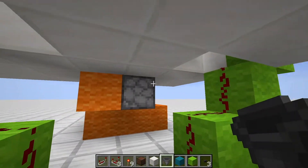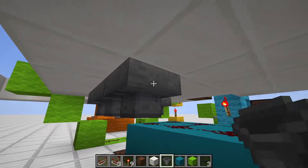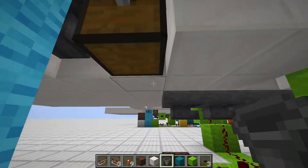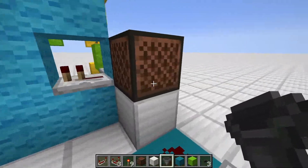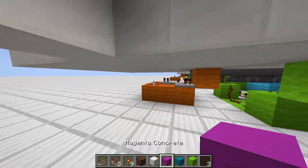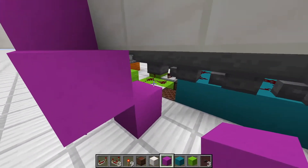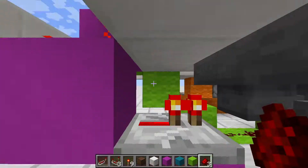Continue the hopper line and route it toward the chest — the hopper network is now done. The last thing to add is the reset circuit. Use the output of the redstone torch here, go down, put in a repeater, add some redstone dust on top, and this repeater will power the item hopper to release the held item when triggered.